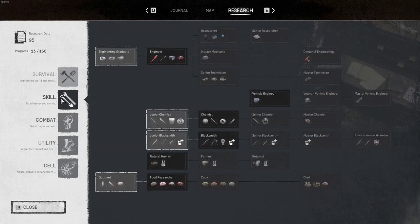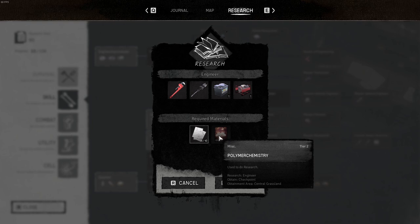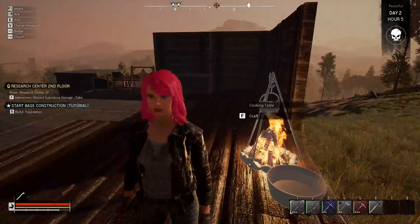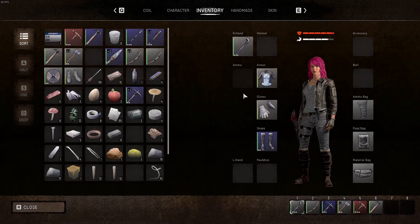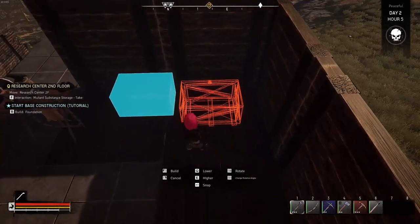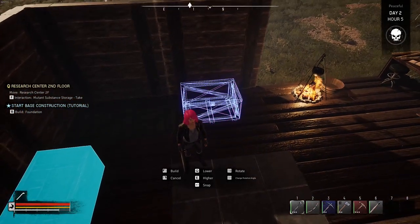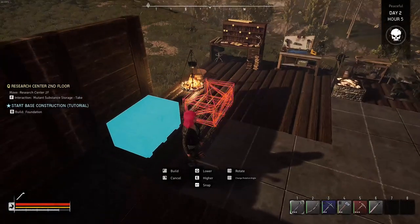Let's see, we were looking for an electronic table. I can't get any of this — I have to go to the research engineer checkpoint. Can I craft another storage? Let me see if I can craft another storage box. I can't. Oh, that's why I can't build it — there's a bed there. Build another one on top of it? I guess not.